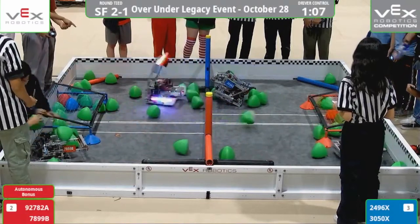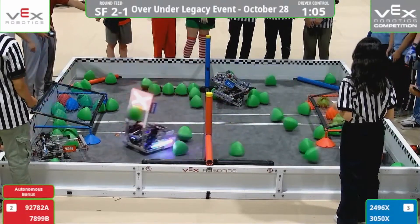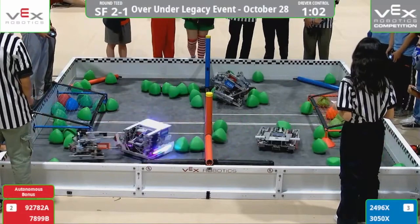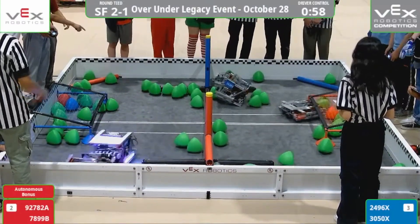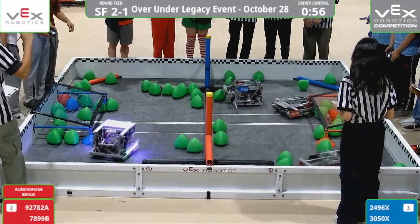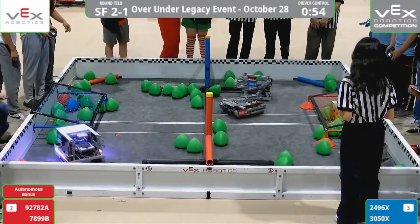Match loading as many balls as they can before 30-50X stops them in their tracks. 7899B trying to get those tryballs off and their Alliance pushing them in. 2496X is trapped on a tryball and they aren't able to get off. Unfortunately, their Alliance is not able to push them off. Let's see if 30-50X can get over it — but they don't need them. 2496X is now unstuck.